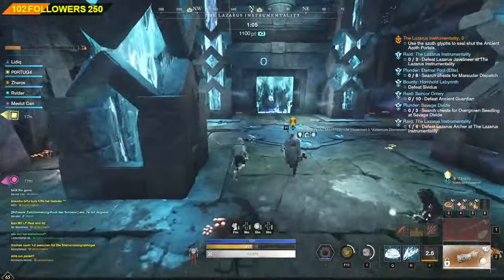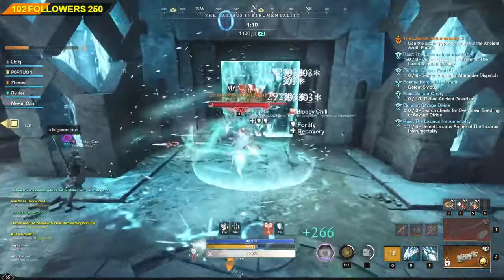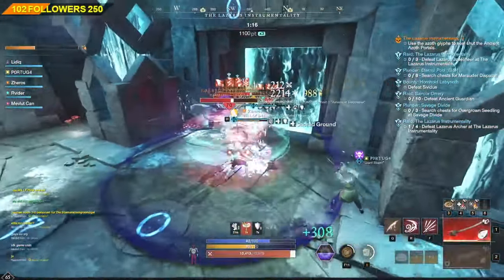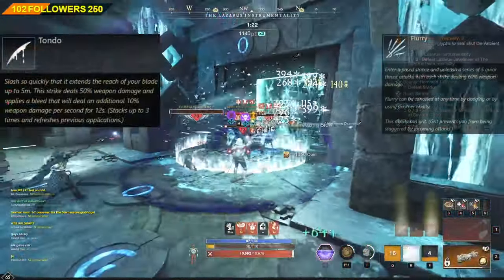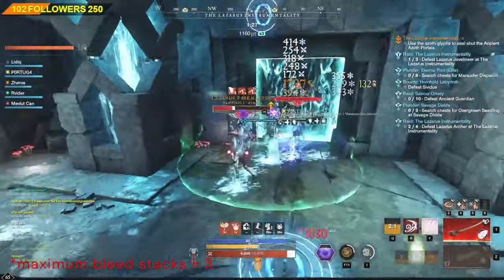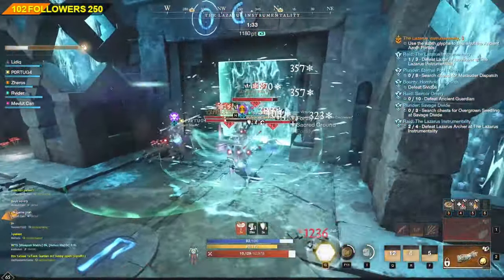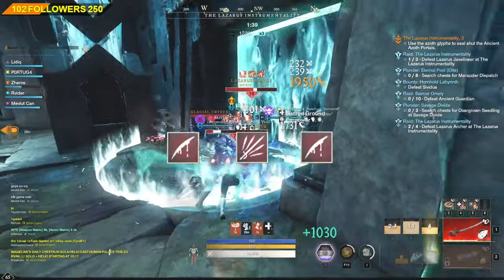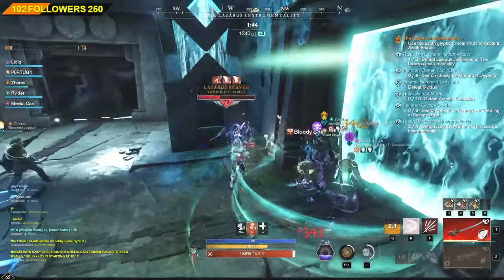In order to understand how that works and how to maximize the damage plus the Bleed DoT effects, we have to look at the following combo. In the Bleed Rapier build, there are two abilities which apply the Bleed effects: those are Tondo and Flurry. The maximum stack of Bleeds on a target can be up to 3, and the maximum duration of Bleed can only be up to 20 seconds. This means that if we make a combo of Tondo, Flurry, and again Tondo or Flurry, we will achieve the maximum 3 stacks on a target.